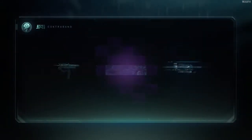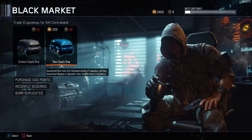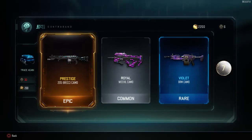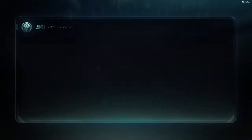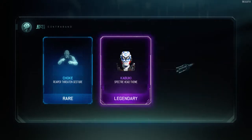Let's see what we can get here. Okay, nothing special — war torn. I think we can burn the duplicates later and see what we get. But now on to the real opening with the COD points. My last supply drop opening wasn't very good, so think of the positives.